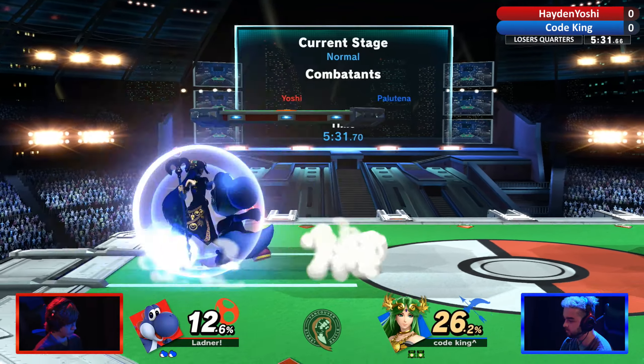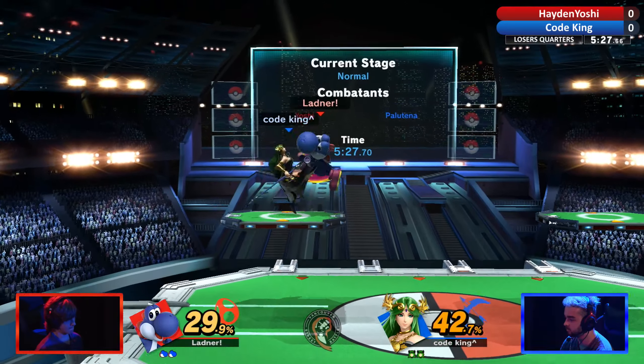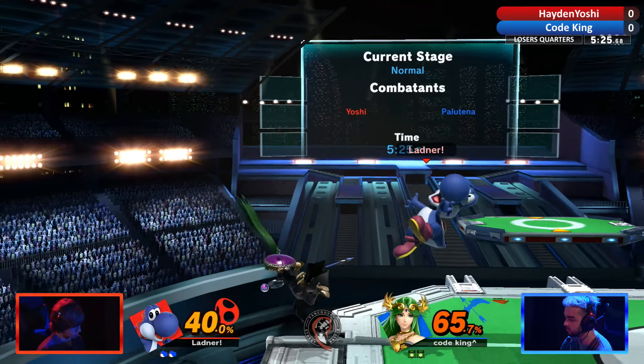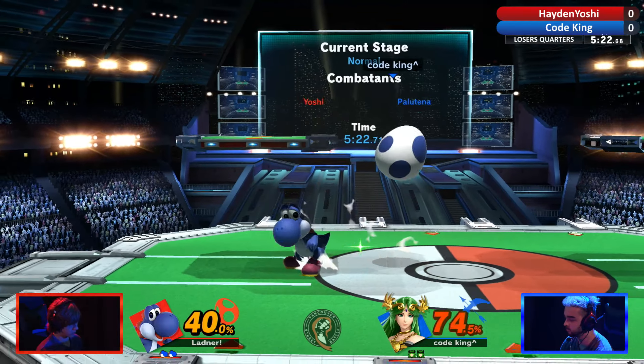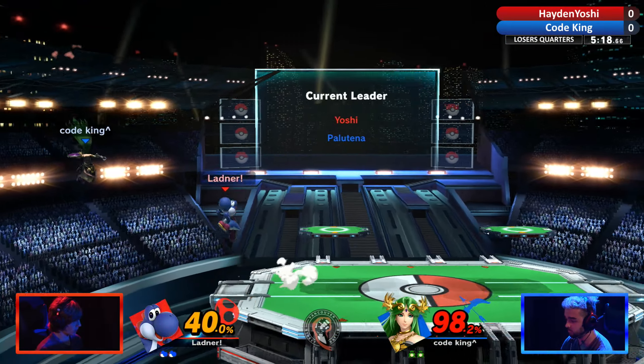Back airs on back airs. Forward air going to retaliate with it, and now we're going to see a throw. That's kind of tough — when you get the forward air follow-up as a Palutena on a Yoshi, Yoshi can respond with an air, and then you're like, oh. Away that goes. Well done there from Hayden.